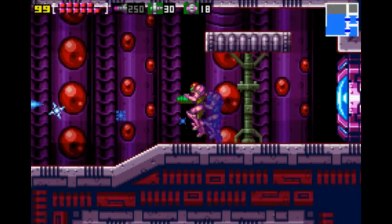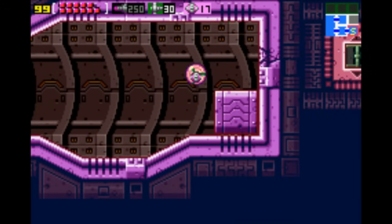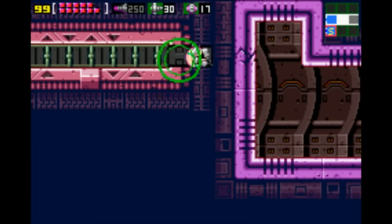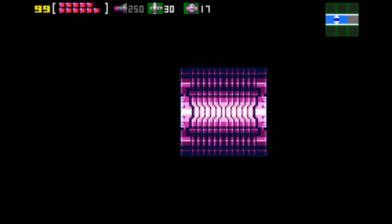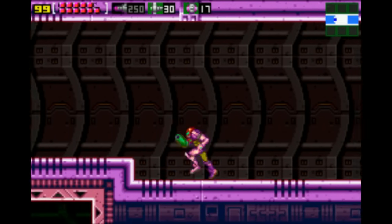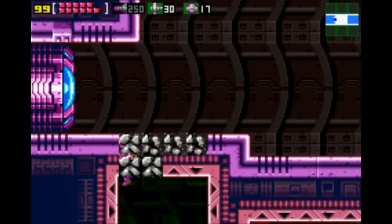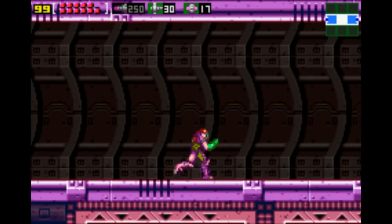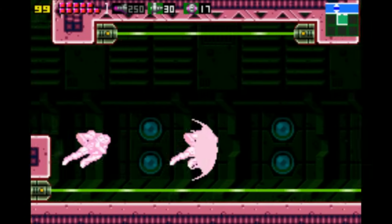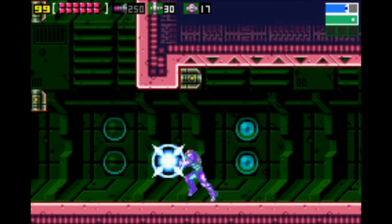The only reason you would get 100%, besides seeing the number go up, is to make the last fight harder — because Robo-Ridley actually gets three times stronger when you have 100%. He turns red and gets vicious. It's kind of like what Sephiroth does at the end of Final Fantasy VII if you got all your characters up to level 99 with Knights of the Round maxed out — basically stuff you wouldn't have if you were just normally playing the game.